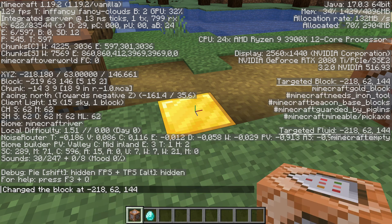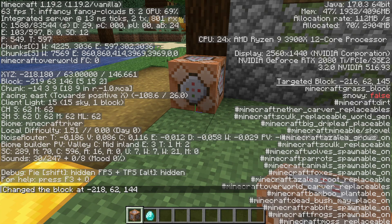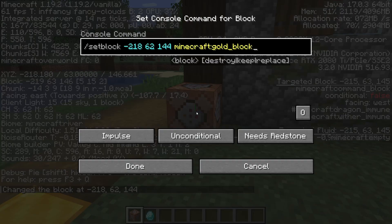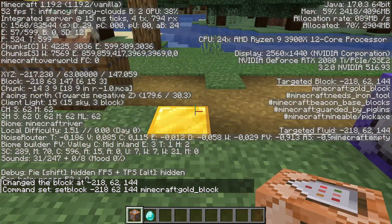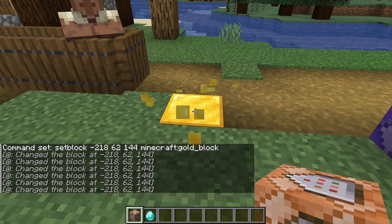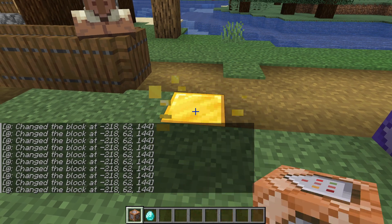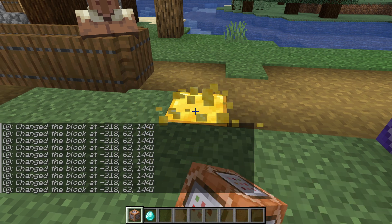Now we know how to change a block in the world to something else. We can take that command and place it in our repeating command block instead. Let's set the block to always active and see what happens. The first thing that happens is that the block is now always a gold block. I can punch it out, but as you can see, it gets immediately replaced by a gold block again, since our command is being run every tick.